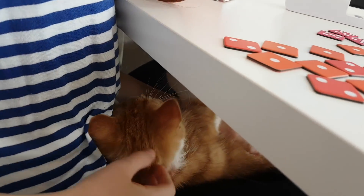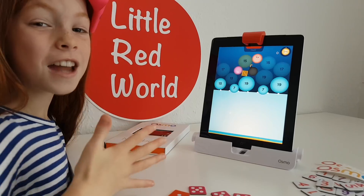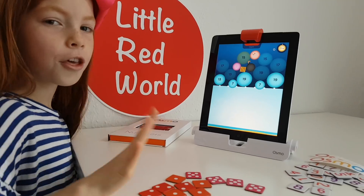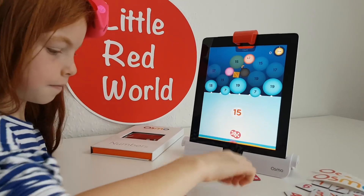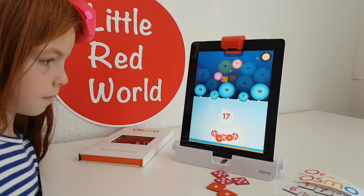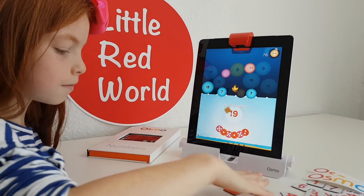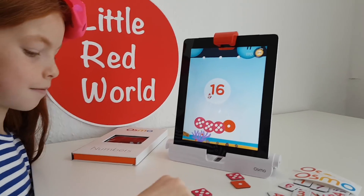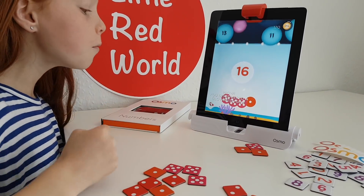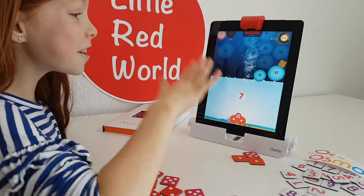Guys, Indy just jumped on my lap - he's literally falling asleep on my lap! Now we're on the Clown Fish Coast and I think this is the fourth level, so let's get playing. Yes, we got our first little clown fish!